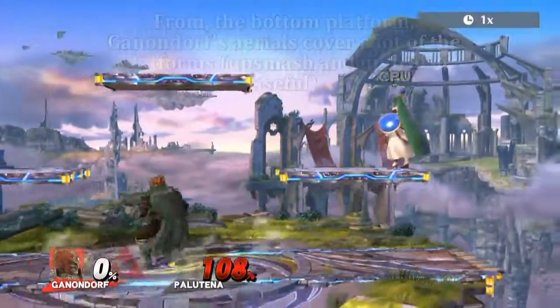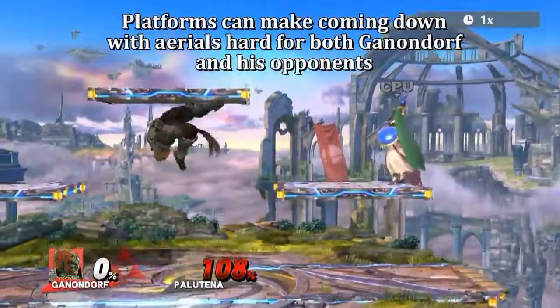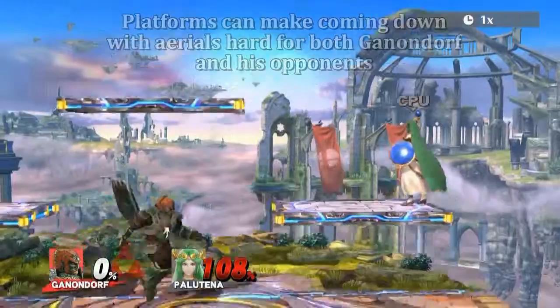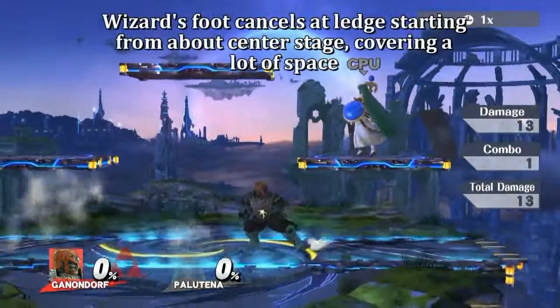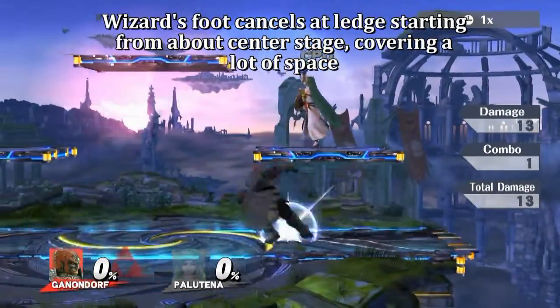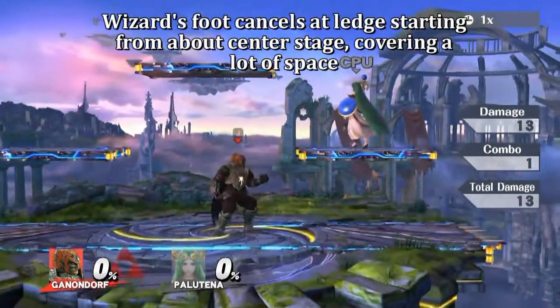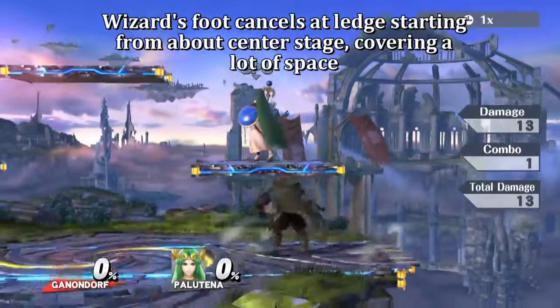Your opponents might be able to escape to the platforms to avoid your attacks, but Ganondorf's aerials cover a lot of the platform. Wizard's Foot cancels at the ledge if you start it at about the center of the stage, and it covers a lot of the stage area while keeping Ganondorf safe if your opponent avoids the attack.